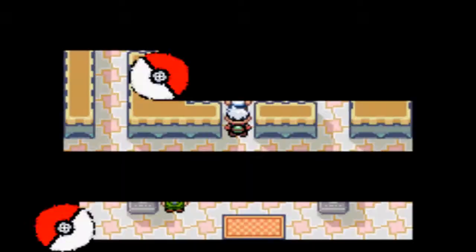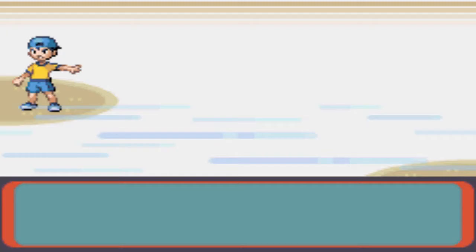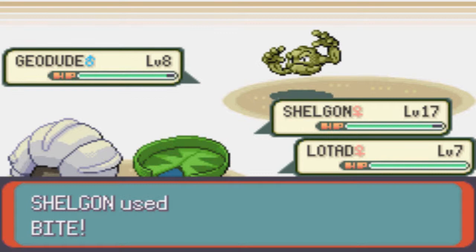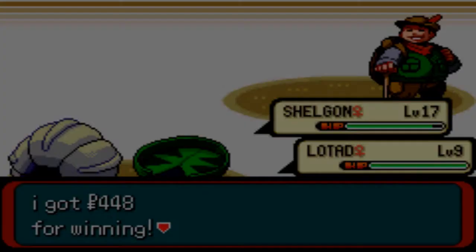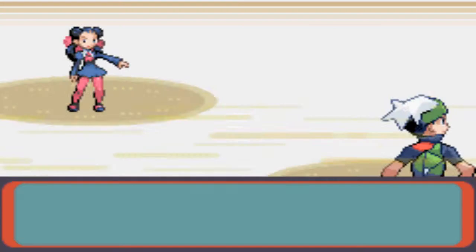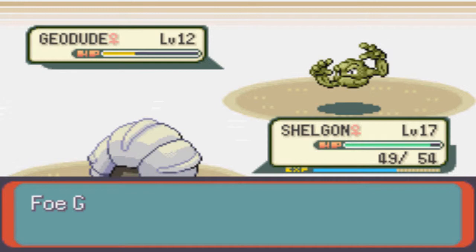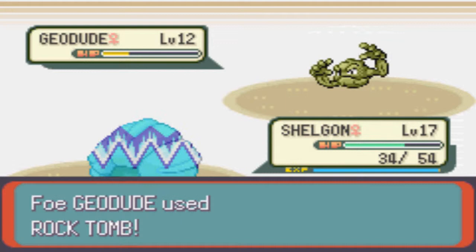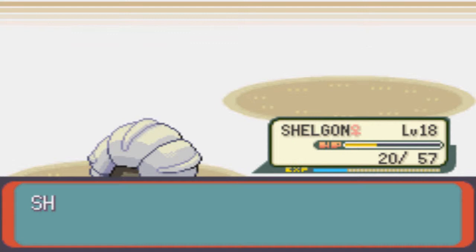Let's go to this gym — it should be decent and easy. We learned Headbutt, that's nice. Not for this gym, but still. I knew that trainer was there and I wanted to try my best not to trigger it, but oh well. Lotad is just gaining levels and I need all the experience going to Shelgon obviously. Maybe I should have healed up before this, but we got that gym badge.